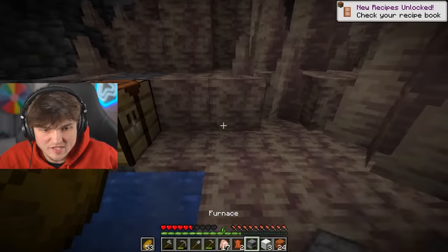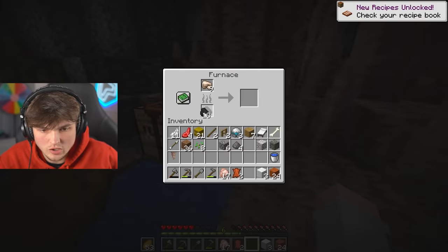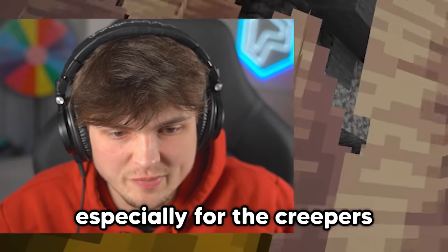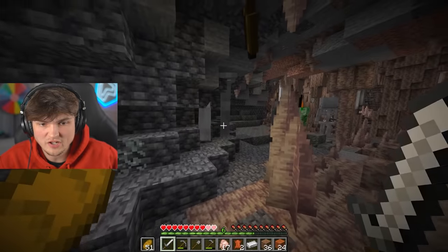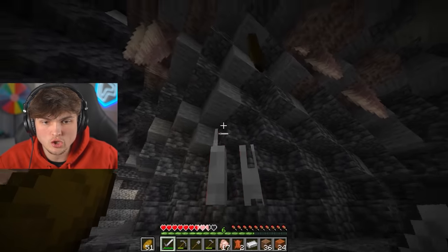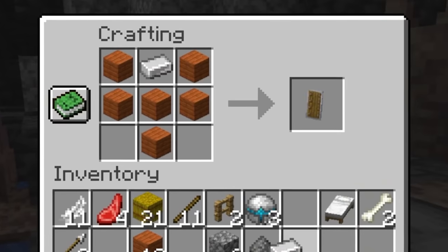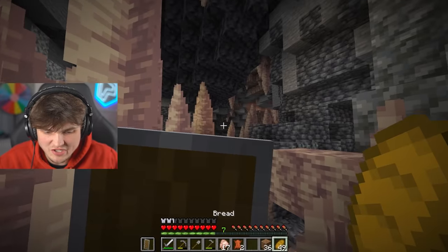I'm going iron sword — swinging faster is probably going to be more helpful, especially for the creepers if it knocks them away. Get out of here. You're shooting me when you're in the wall. This is just horrible. And this is probably a good idea too — boom, now I can never die. Now we're talking.